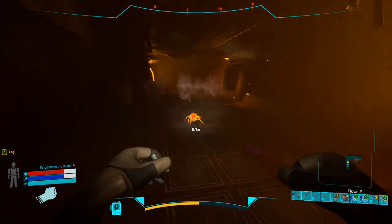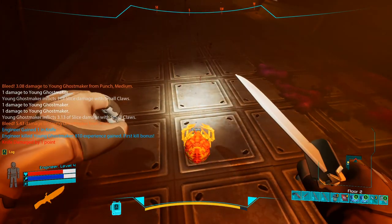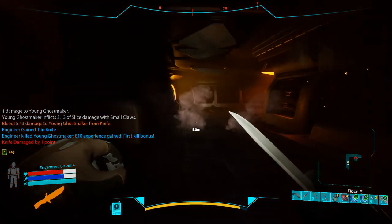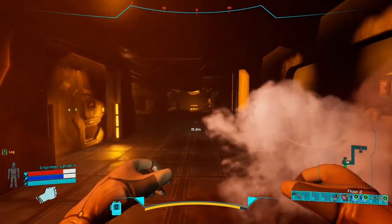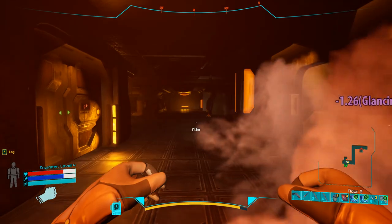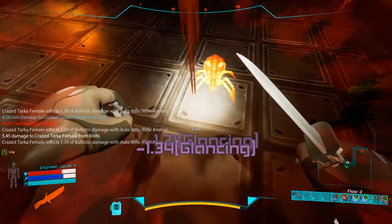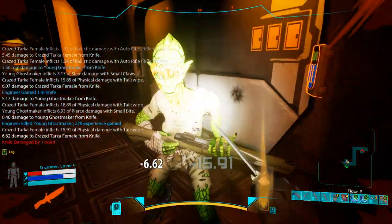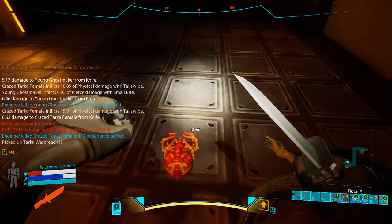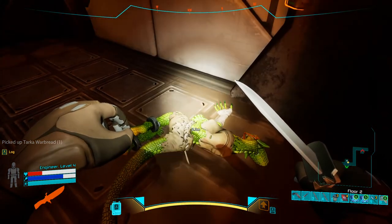This spider over here can inflict poison, so you definitely need to use the knife. Poison is not that dangerous compared to some other effects, but I'm prioritizing the spider because it can poison me — this other guy at close range is not that dangerous.